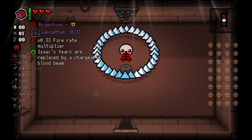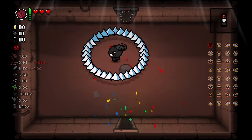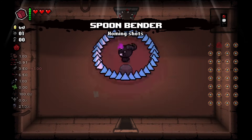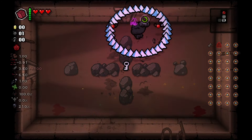Now let's add Brimstone and we can see it splitting no matter where we aim it. Adding Spoonbender makes the split Brimstone beam converge on enemies, letting me clear rooms very quickly.